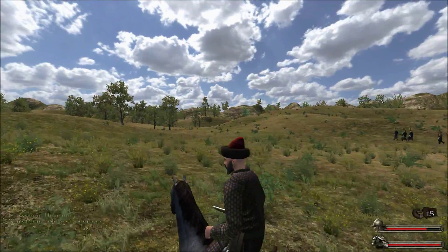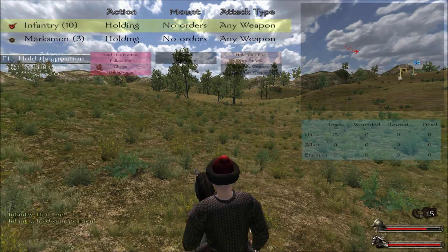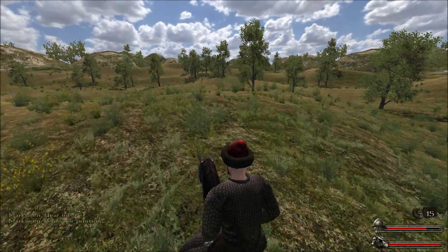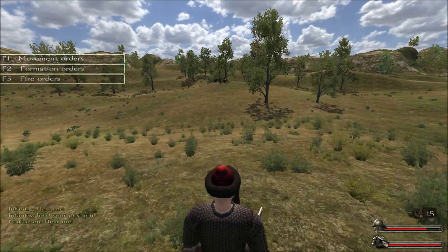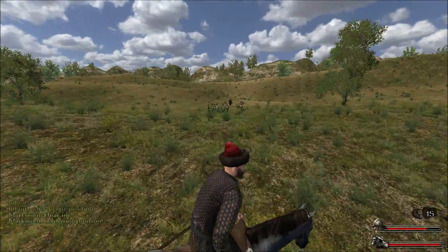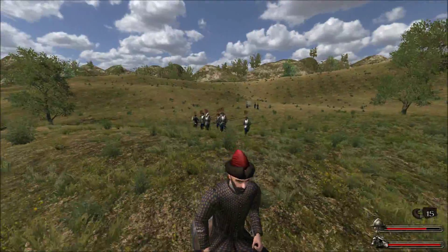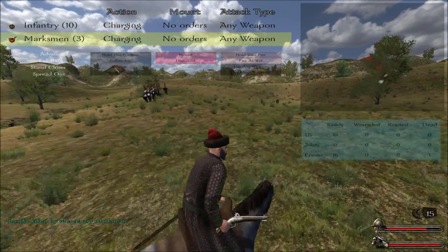Where are they coming from? Are they seriously coming from over there? That's kind of a bad position. Let me reposition — infantry hold here, marksmen hold here. My pikemen look quite nice and have some good armor on them. My marksmen just seem to want to do their own thing, so we'll have all guys charge.